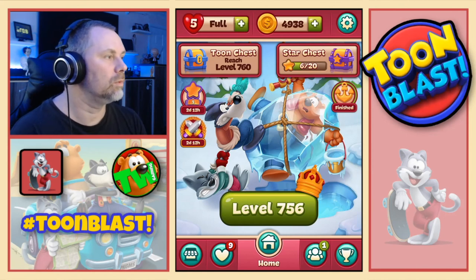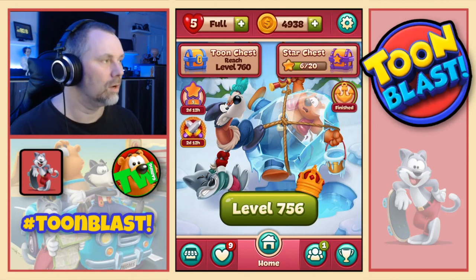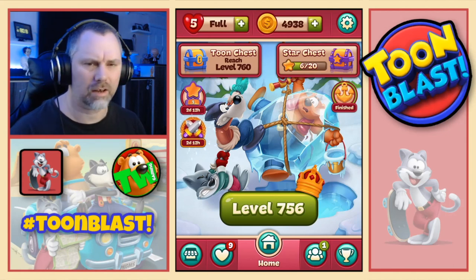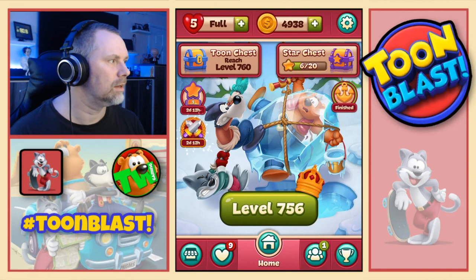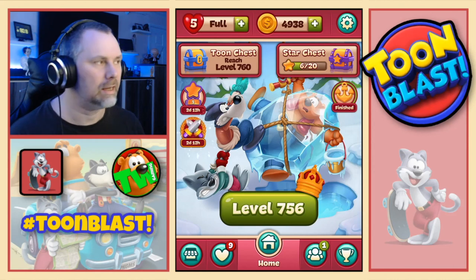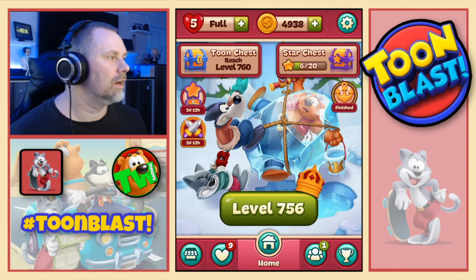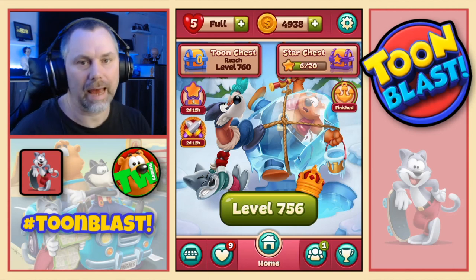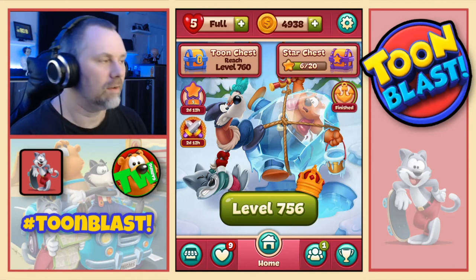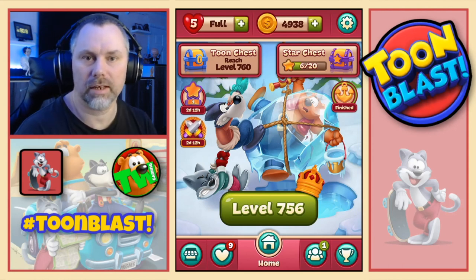So we complete Adventure Island again. What did we do? We collected our daily reward, we collected the team chest, we collected 2 toon chests, we collected 3 star chests - or was it only 2? We collected the daily challenge which was Disco Friday. And more importantly, we complete Adventure Island collecting the anchors. But that is where I'm going to leave this video. So I hope you enjoyed it - if you did, please leave a like, if you haven't already please subscribe, hit that bell so you get notified every time I put out a video. And I'll see you next time. Bye.